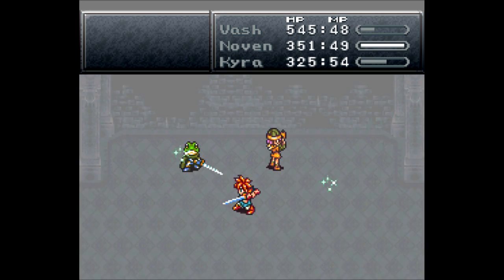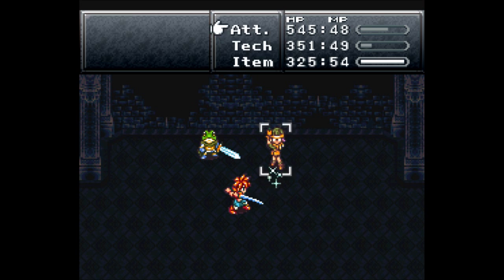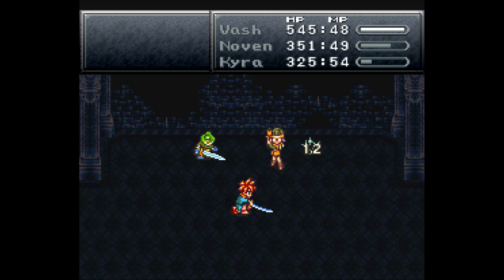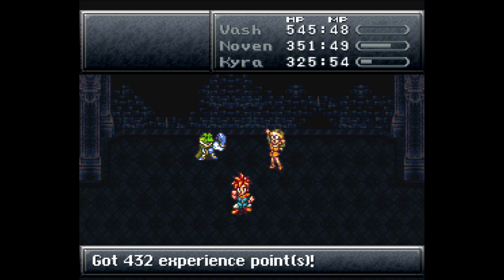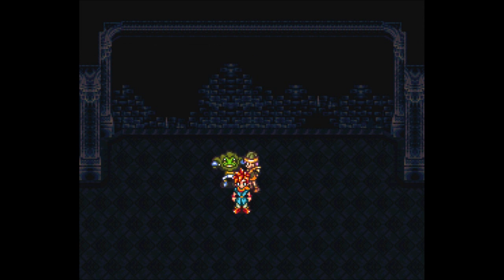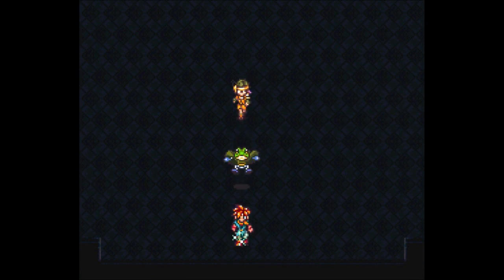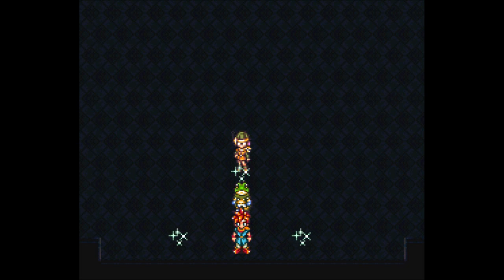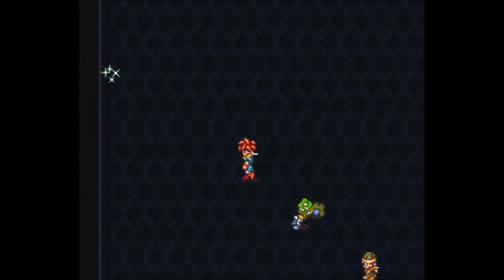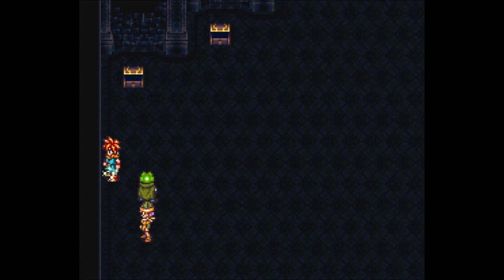Oh, seriously? We have new enemies. They have no name, and they die with a smack — well, they die with a slash. Down they go. Still don't know what they're called, but they give a ton of experience. Holy crap, and six tech points, 300 gold. Holy crap. Now let's go down here and apparently take on the same enemies. All right, let's go back to the real save point and use a shelter there. I'll be right back.